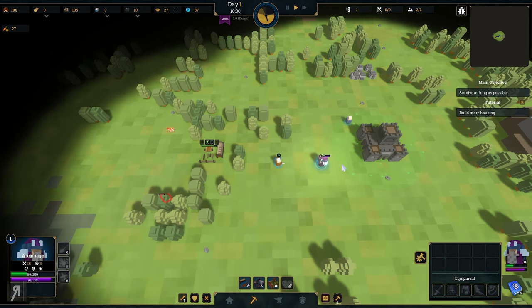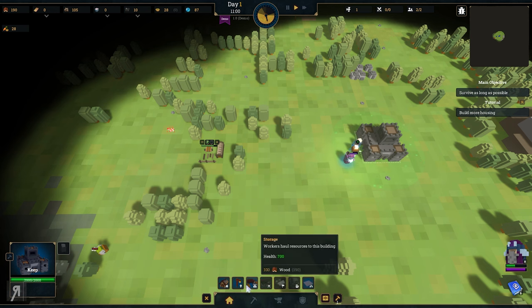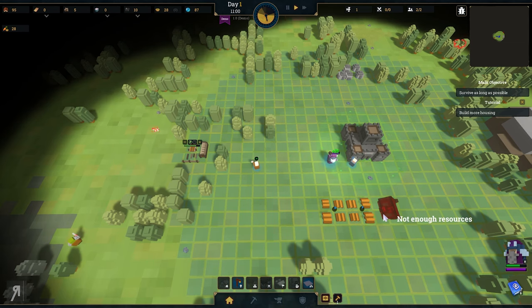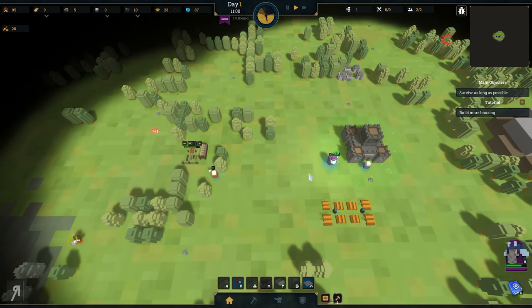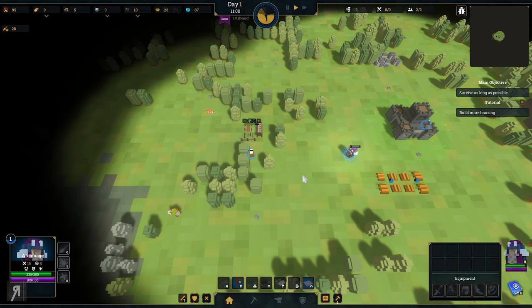The orc is actually running away from us now - that's wonderful. I was a bit worried there for a second. So we're basically just going to be building a bunch of houses. Doesn't really matter where we build them. We're just going to build them randomly for now. And we're going to heal ourselves. There is a healing aura around your main town center, so obviously we're just going to do that.